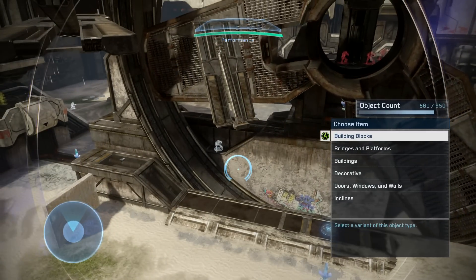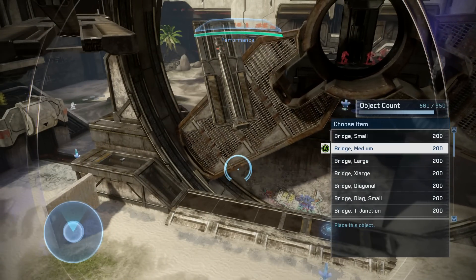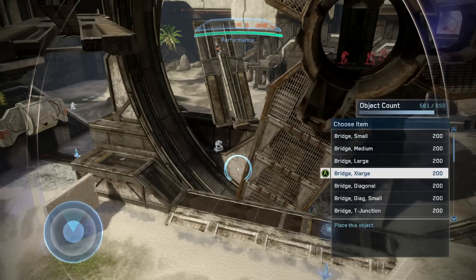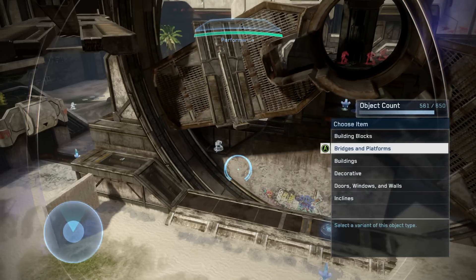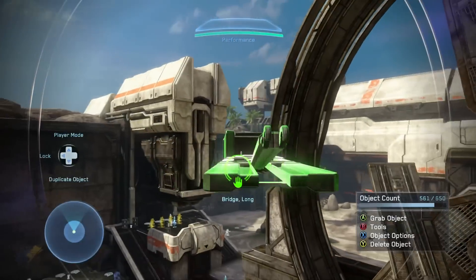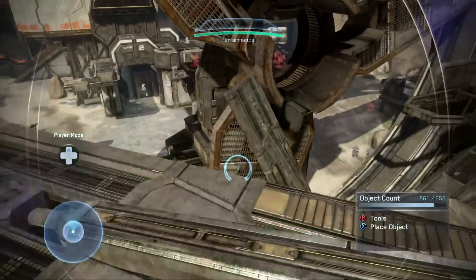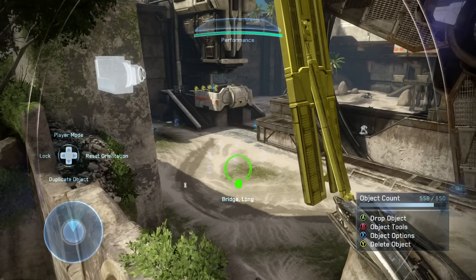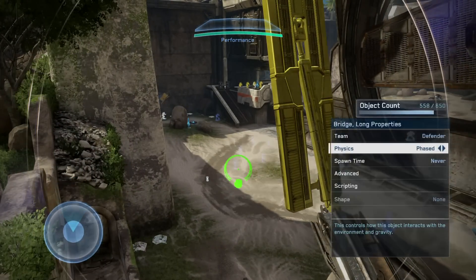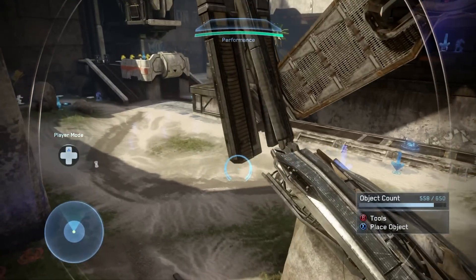After you place it, you'll notice the name of it — we have a short bridge and a long bridge. But if you go through all the objects, it's not there. So they're clearly not along with the other forge objects list that you can spawn and forge with, but you can access them as soon as you change the state of it.